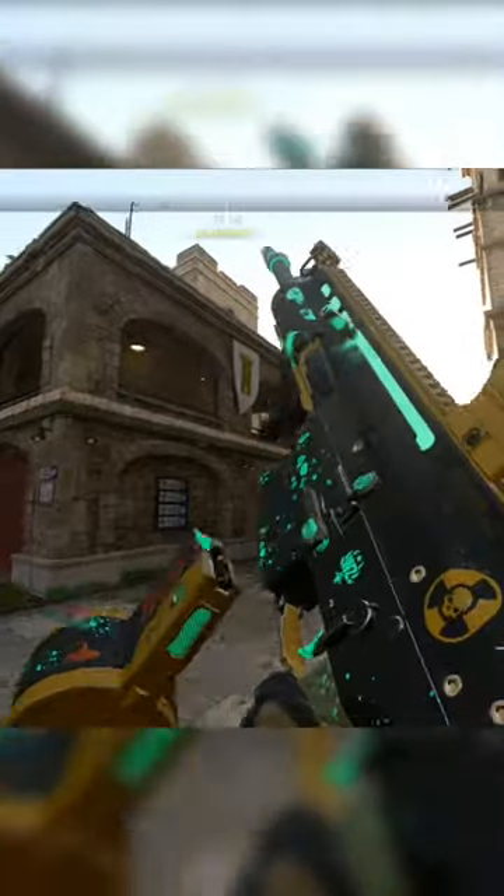You probably won't unlock this free glowing tracer blueprint in Modern Warfare 2, even though this is a free blueprint. It's one of the rarest blueprints in the entire game. You can see it's got glowing nuclear effects on the weapons, there's nuke symbols on the bullets, and it does have nuclear tracers on top of that.